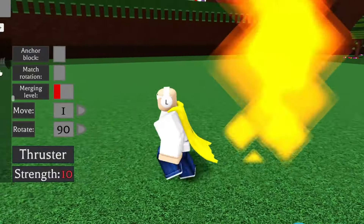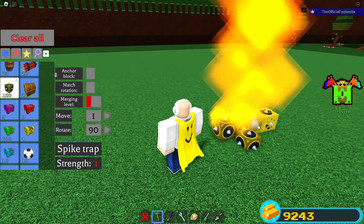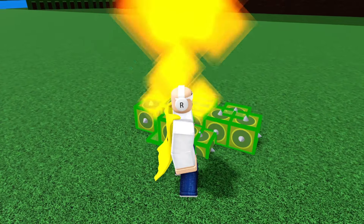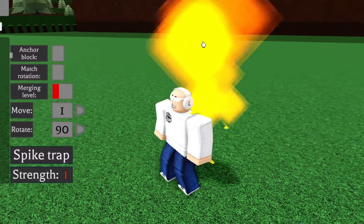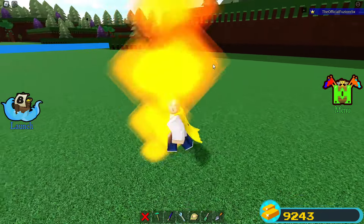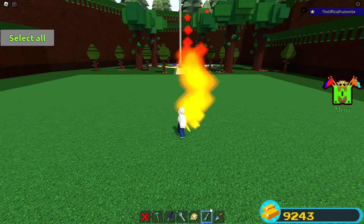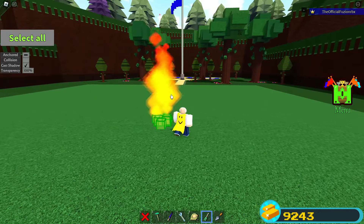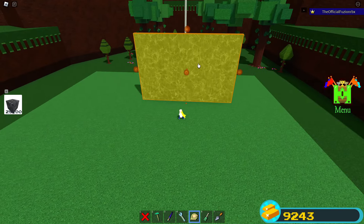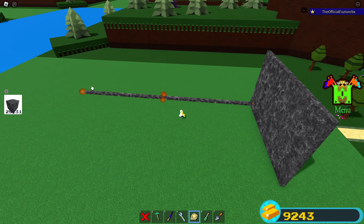If you want the infinite fire to deal damage to players, take some spike blocks and place them around it. Use the property tool to turn the transparency all the way down on the spikes and also turn collision off, so players can walk through the flames. Secretly the spike blocks are what's dealing the damage — players will take damage when they touch the flame without seeing the spikes.